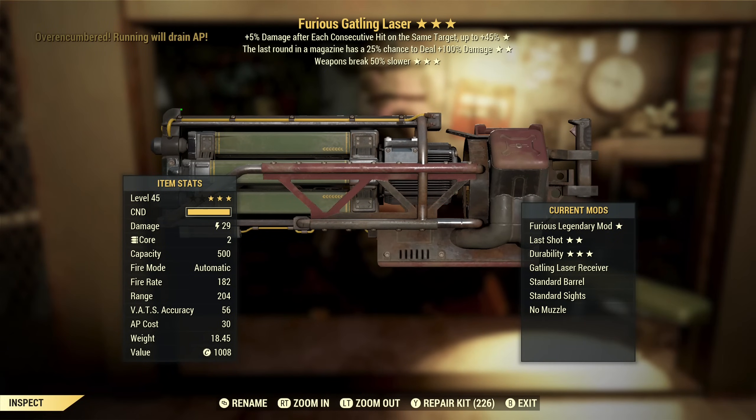Furious Gatling Laser with last round and weapon breaks slower. Last round on something that holds 500 rounds is completely stupid. Weapon breaks slower — I haven't really used these enough to know how quickly they break. It is a heavy gun and heavy guns tend to have higher durability, but it's also an energy gun and those tend to have lower durability. Furious is actually a decent effect on this because it does have a high fire rate and low damage, so you'll be hitting things with a lot of shots. But overall this isn't something for me.